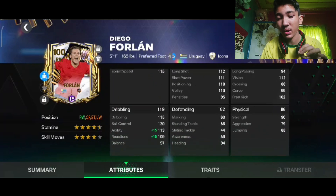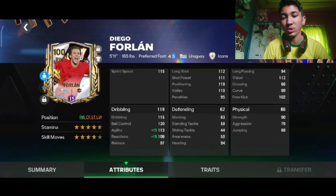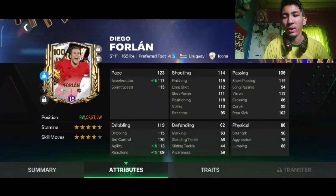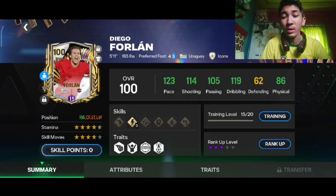The inner stats are great — 119 shot passing is brilliant, and the dribbling agility is very good. However, four-star weak foot might be a little problem since he's a right winger and will take most shots with his left foot. He also doesn't have outside foot shot, which is the only concern. He also has a high/high work rate.